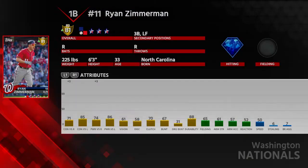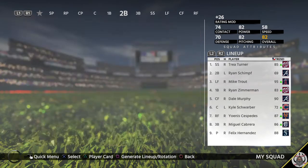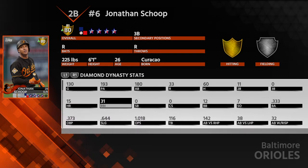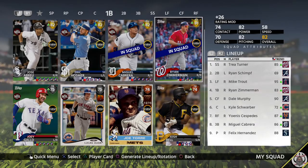At first base I've been using Ryan Zimmerman — only 44 plate appearances so far, .386 OBP. I was also using Jonathan Schoop at third: .333 average, .373 OBP. Schoop is great defensively with a cannon arm, but he sometimes gets a bad animation on balls down the third base line. I prefer Miggy and Zimmerman at those spots.